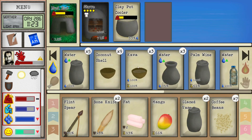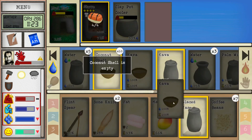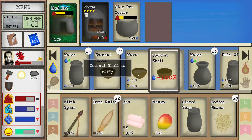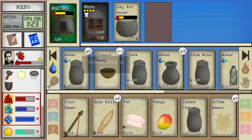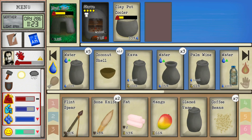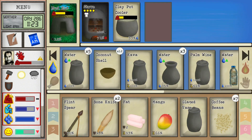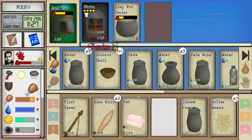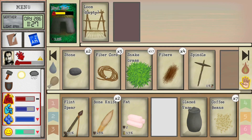The kava is already made — let's drink some. Beautiful. I've got one full container of kava stored, which should help with the pain. Now let's get the coffee water boiling: putting four beans on the stove. 21 minutes. I'll eat a little mango and make some string while we wait for the coffee.